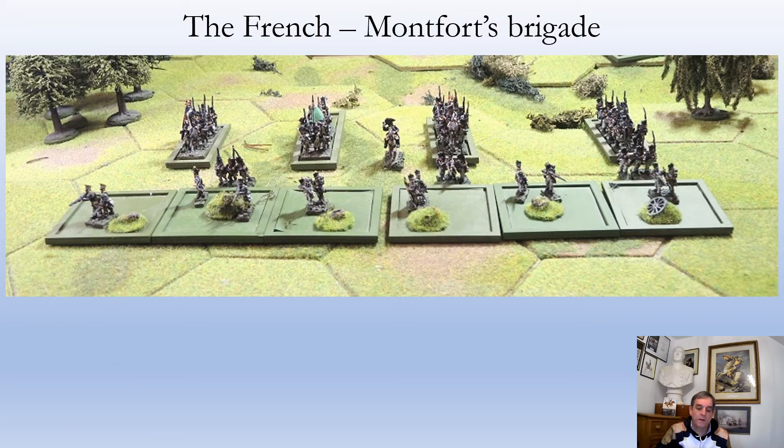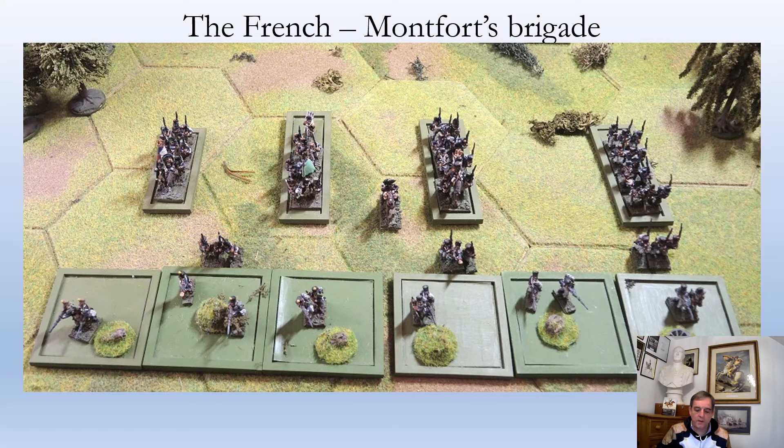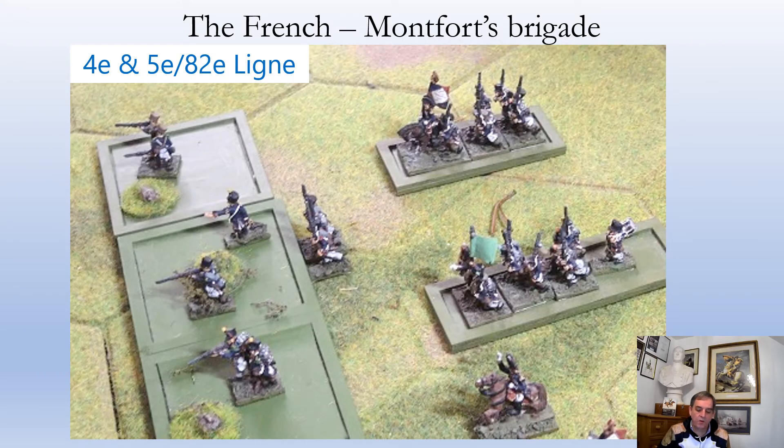Moving on now to Montfort's Brigade, the second brigade of the division. This is an overview showing the four battalions with their converged skirmishers from the voltigeurs and grenadiers deployed out front. This is another shot showing the skirmishers more clearly and the four battalions in column position behind them. This photograph focuses on the 82nd Line showing the 4th and 5th battalions. Again the 4th of the 82nd was the most senior battalion in the regiment — the first three battalions having been lost in the West Indies — and so they are carrying the eagle of the regiment.